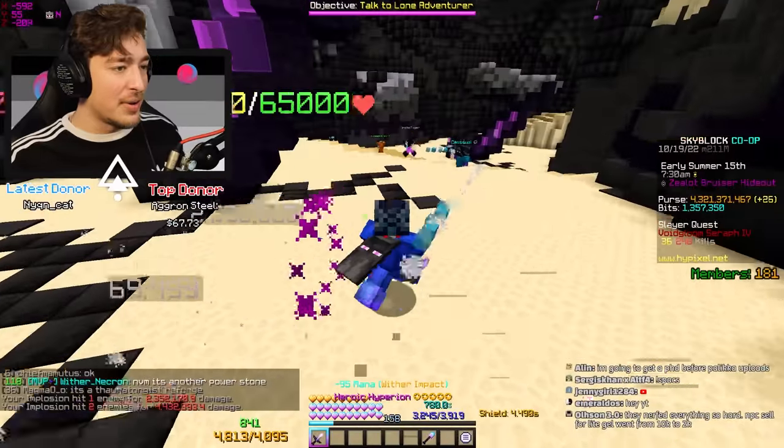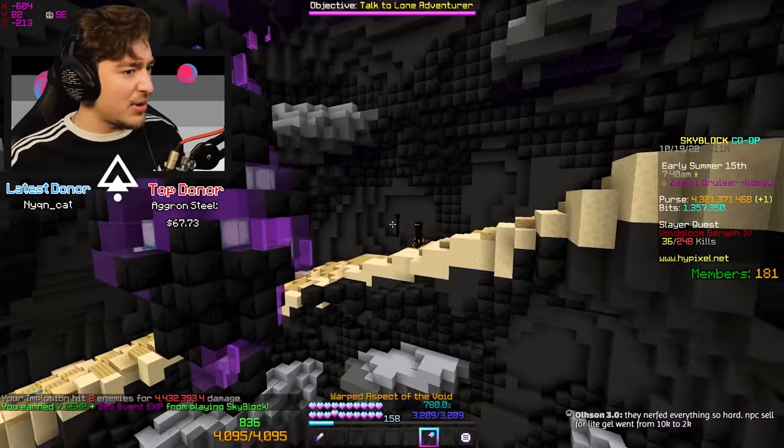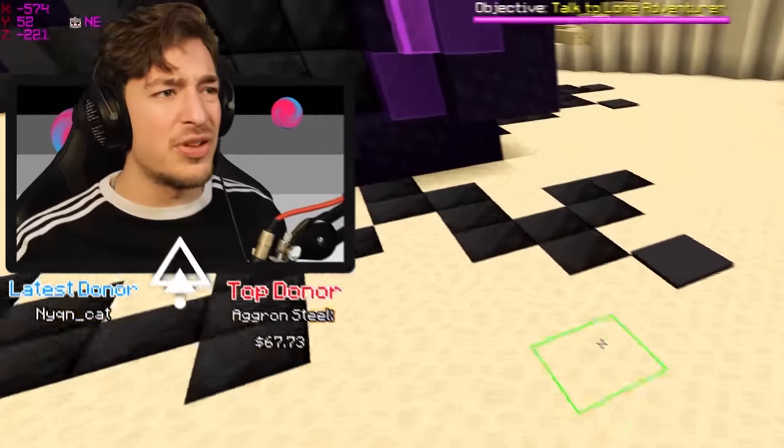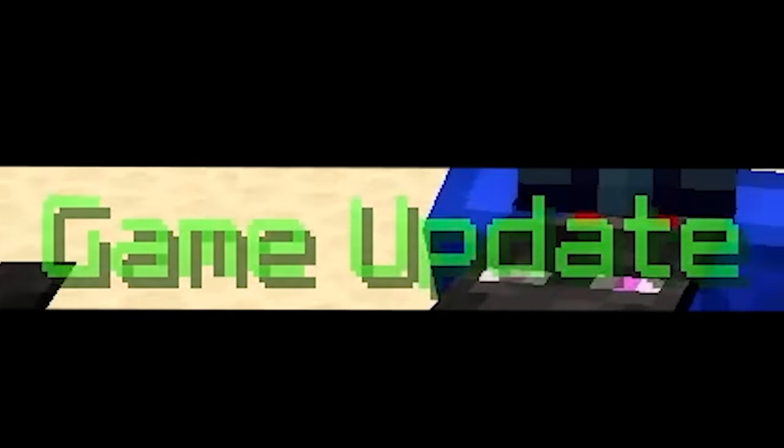Why is there an egg up there? Is there a boss fight in here or something? I have no idea — that's something to keep an eye on. Also, I wonder how golems are going to work now — maybe they still spawn up top and these guys count towards them. Oh my gosh, it's update day and we get another update already, let's go!